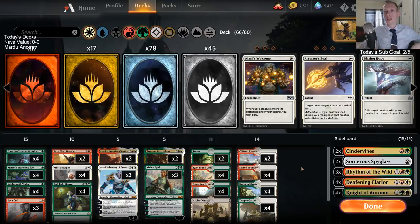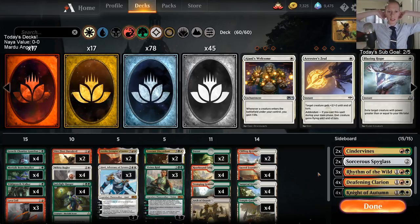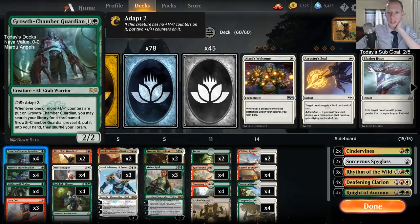I thought about putting Domri in this deck, but I don't think the Domri plus-one ability is super valuable for us because we're not really a big-time beatdown deck — we're really just trying to outgrind opponents. I still like Ajani a lot, and I really like Ajani with Growth Chamber Guardian. Growth Chamber Guardian triggers whenever counters are put on it, so we can tick up on the Guardian, it triggers, go get another Guardian.